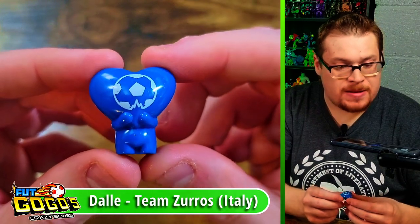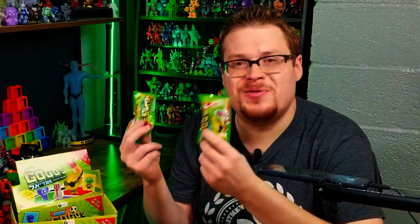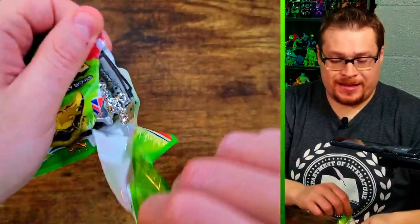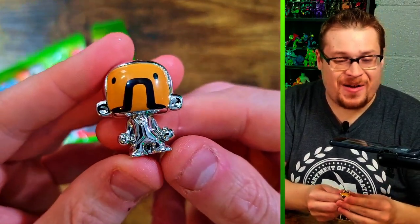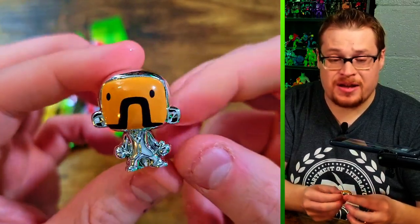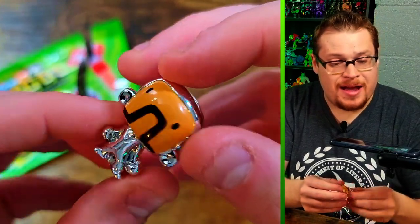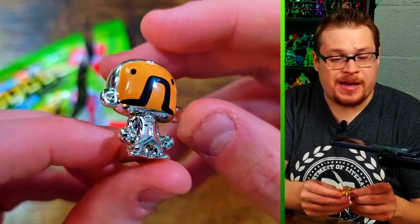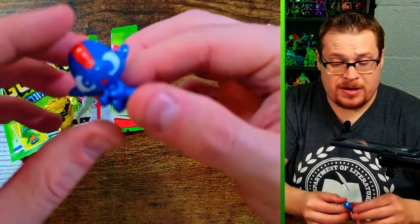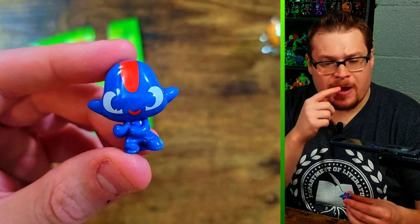We've only got two packs left — our fun is almost ended. Let's do it — oh, it's a silver! Let's go! The silvers look really, really nice. I'm really happy with how they coated these, they look really clean. Not my favorite figure itself, but I'll take it. We've got the hand sticker on the holographic, another blue in here — a weird alien-looking one reminiscent of Groovy or Cool series.